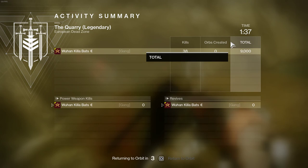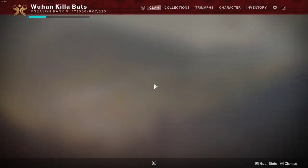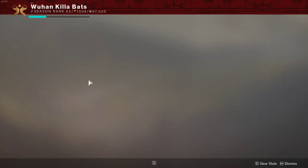Run something with blinding grenades to help clear out ads. Run a sidearm or submachine gun to help break shields — anything that's anti-barrier. Xenophage is good for that stuff. If you're on a Titan, use Ash and Wake. If you're a Hunter, blade barrage with Shards of Galanor would be good. Dawn Blade would be good on a Warlock.